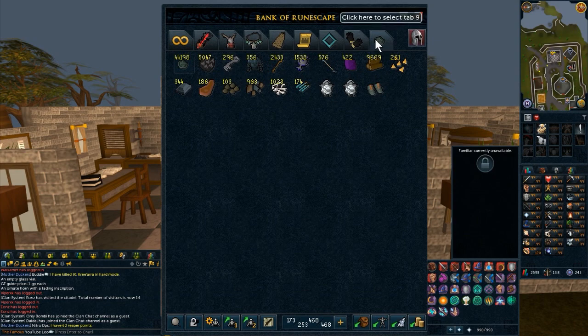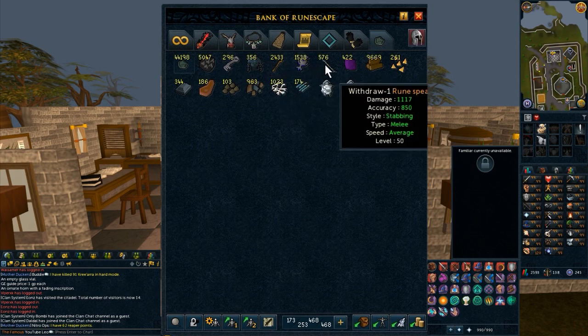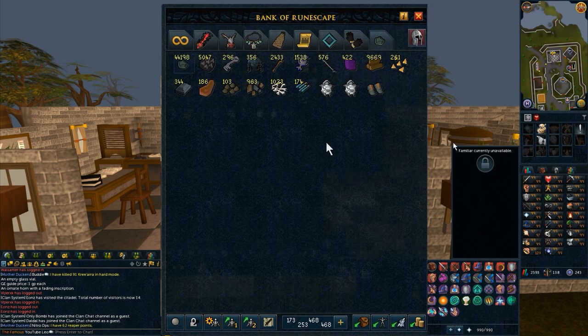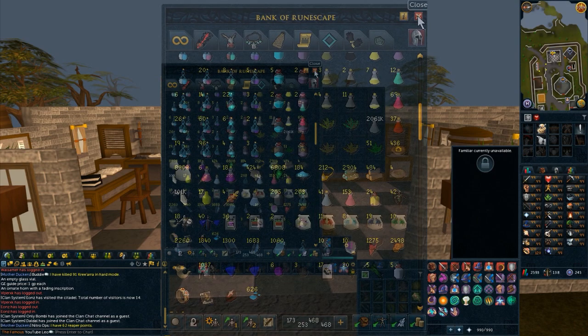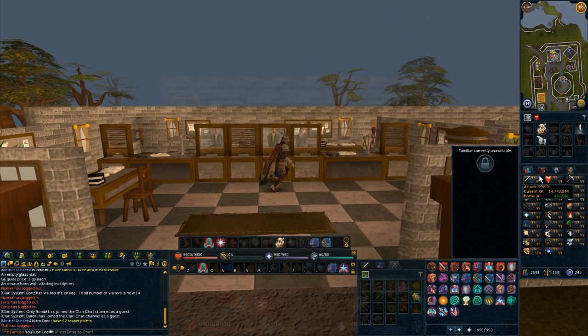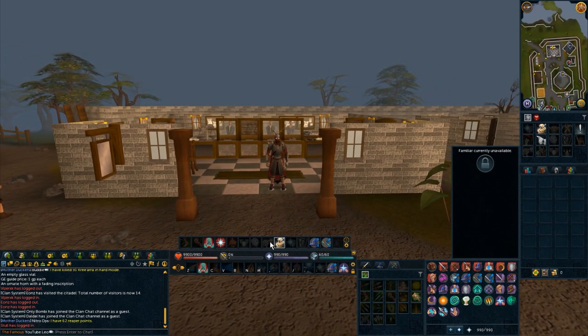The last tab, of course, is my Loot tab. Depending on what loot video I'm working on, this is where all the stuff and items usually go. I think this is around 120 to 130 million or something like that — not including my cash from my codexes. That's pretty much my whole bank. Somewhat organized, but everything has its own place and I know where it is. Might have to organize it a little better.